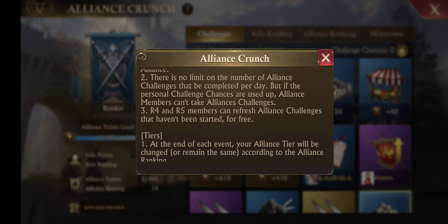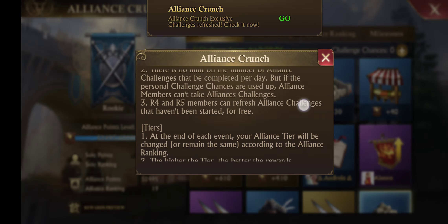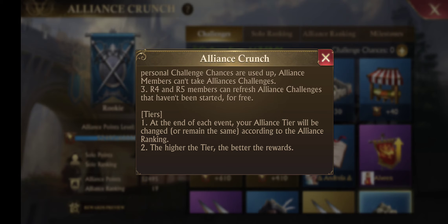There is no limit to the amount of chances you can complete in a day — you're just going to have to pay higher and higher gold once you've used up your free chances. At the end of each event, your Alliance tier either remains the same if you're not in those top alliances, or you advance if you're in those top ones.